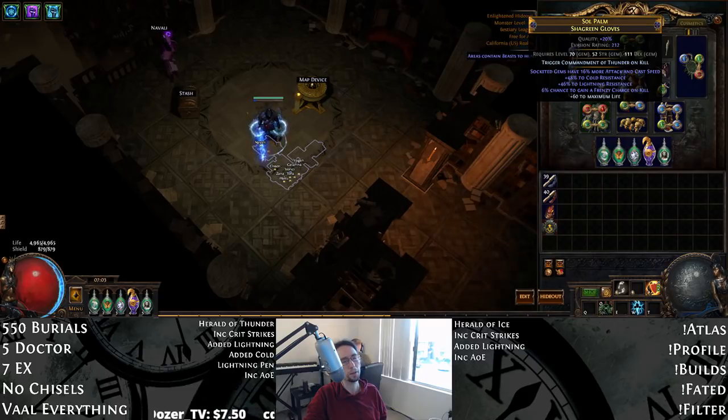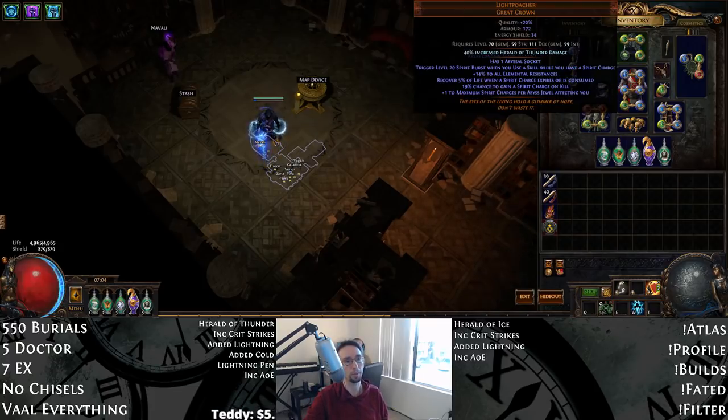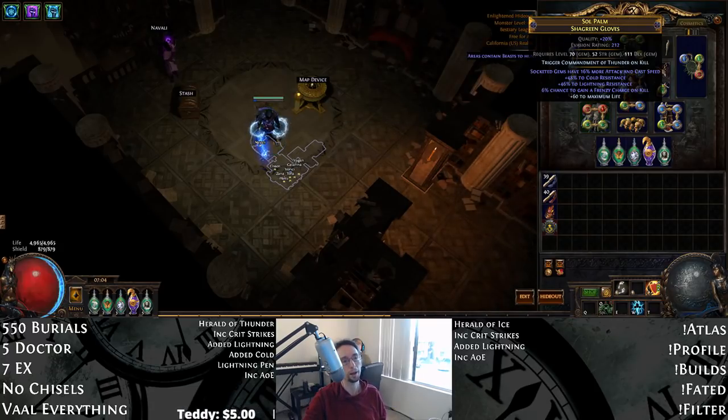With our gloves, these are pretty flexible, but I enjoy having at least the Insanity roll — I would recommend that. I used to have a pair of gloves that gave additional accuracy, and I had Frenzy Charge on Kill, which let me drop Ice Bite in Light Poacher. But we'll go over that with the gem link setups. The only required roll is the more attack speed roll from an Essence of Insanity.